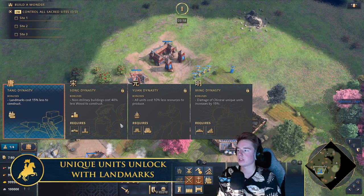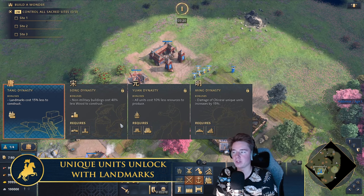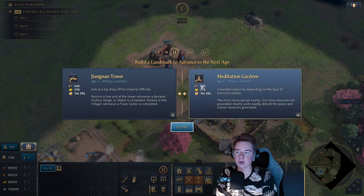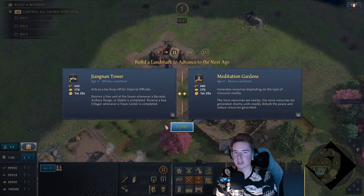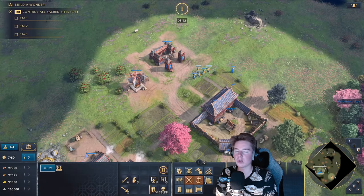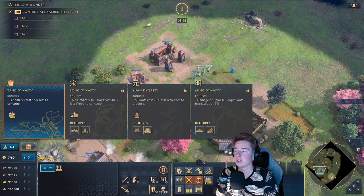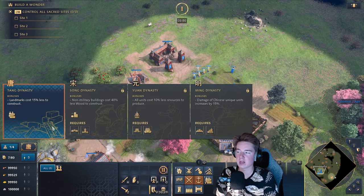The Tang Dynasty makes landmarks cost 15% less to construct. So when building a landmark, both options will cost 340 and 170 respectively. This is a pretty big discount that allows for more greedy openers. None of these are defensive landmarks — they're more passive. While some support aggressive play, you don't have to rush a Song Dynasty Barbican, because we don't have a Barbican. The Tang Dynasty is really good for a fast Age-up.